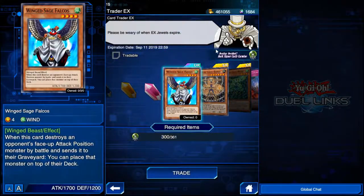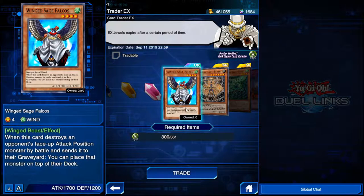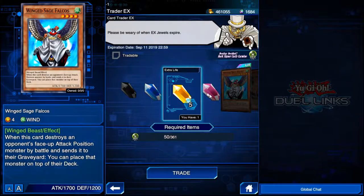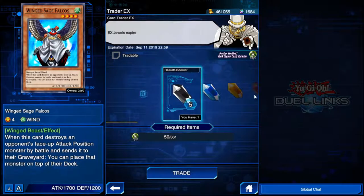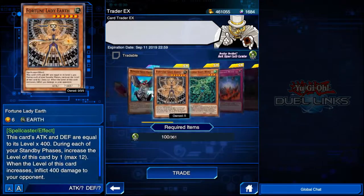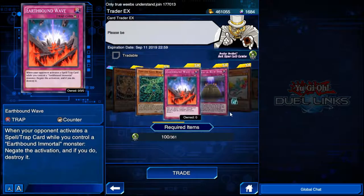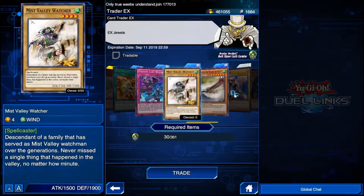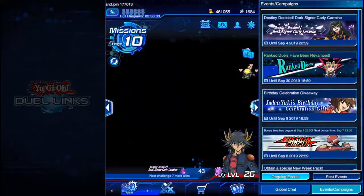We've got the Trader EX here. He trades for EX jewels, which are the special event jewels you can get from time to time. He gives you specific items — like jewels that give you an extra card, extra life, stuff like that. All of these things you can purchase with this, which makes for a pretty good deck.